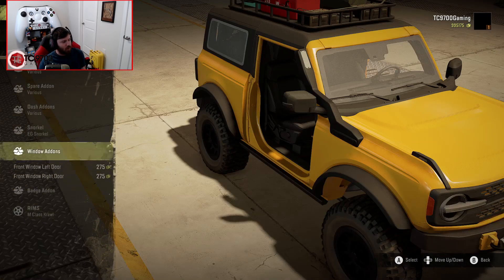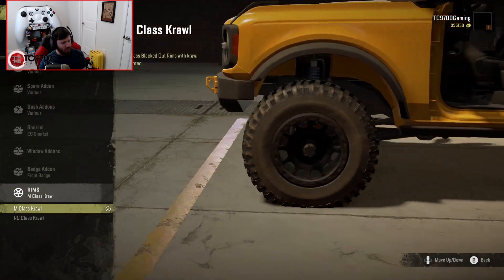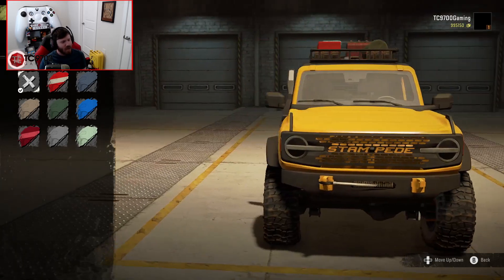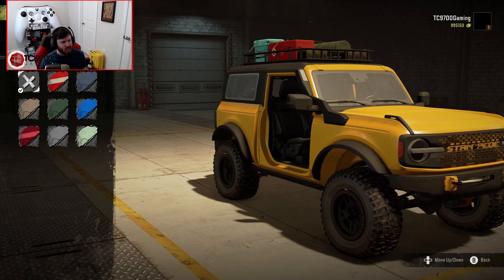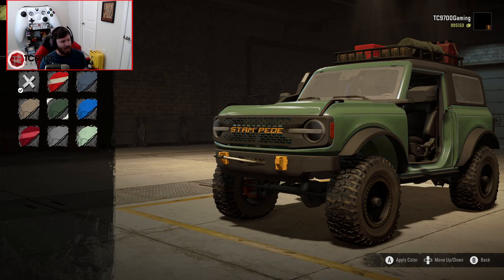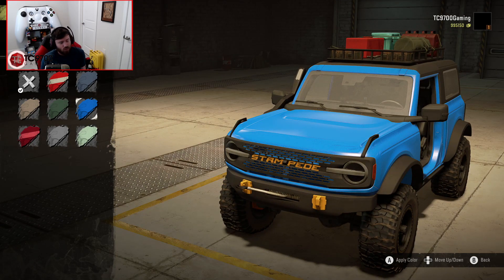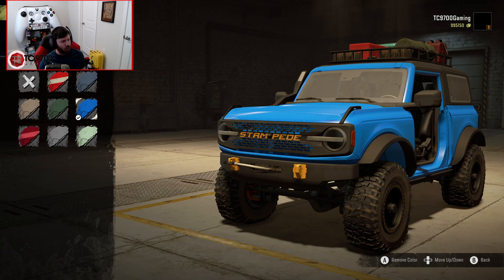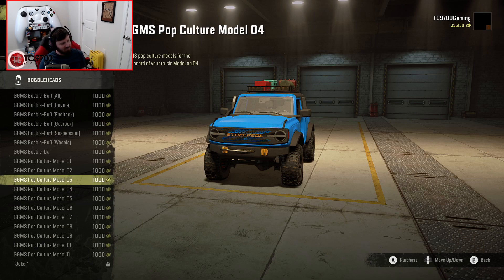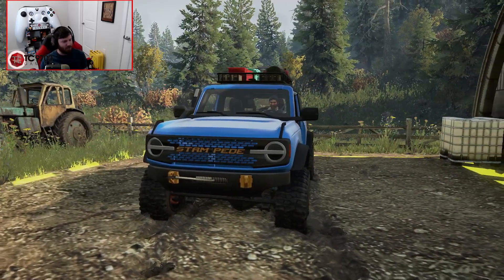For window add-ons, you can throw the windows in there, but we're not going to since we don't have the door frames. You can also put the front Stampede badge on there, which I love. These wheels look so good. This deeper orangey-yellow color I really like, and in terms of factory colors, you've got quite a few good ones - a bluish gray, deep blue, dark green, tan, both reds. There's really no bad-looking colors on this entire rig, and the blue really sets it off super well. We'll throw the bobblehead up on the dash, and now we've got a fully built Bronco ready to go and have some fun on the trails.